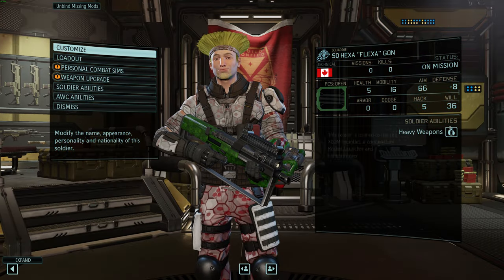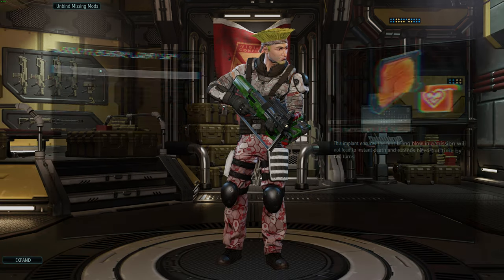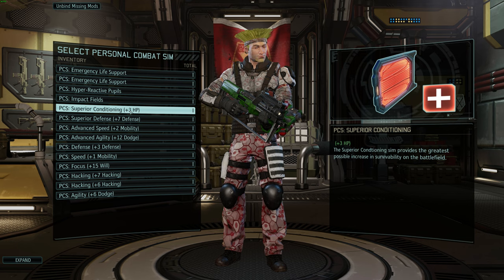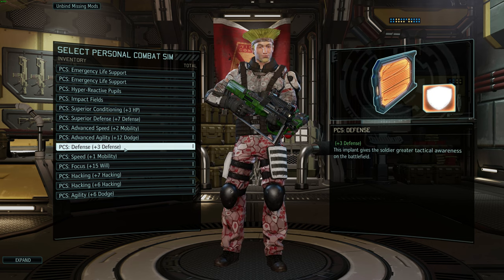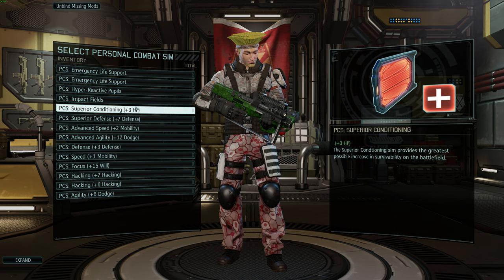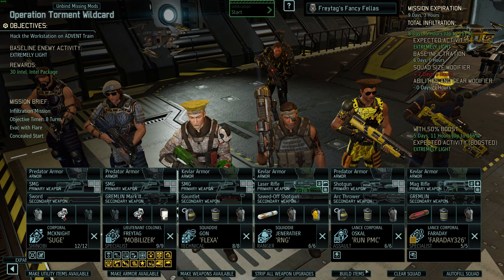What kind of thing do I want to give Hexagon here? He's a 16 mobility technical with lots of defense — probably something to keep him alive a little bit. Superior conditioning though? That's a lot of keeping him alive. I'm going to do it. He's got it. Hexagon ultimate tank — 8 HP. You're good.